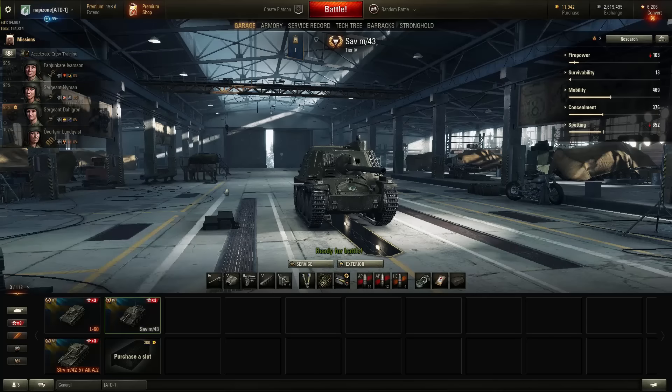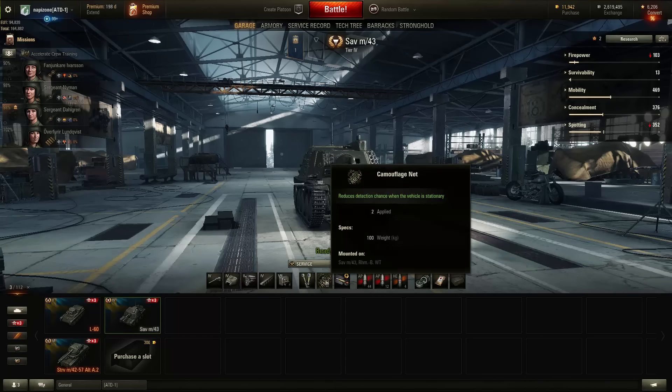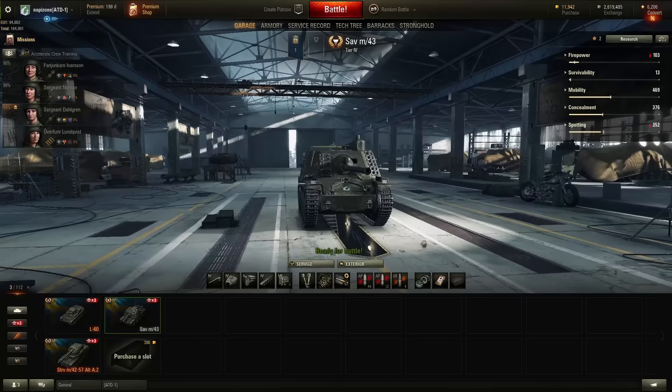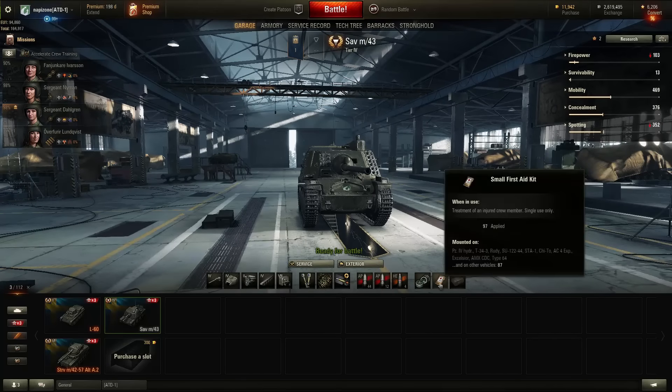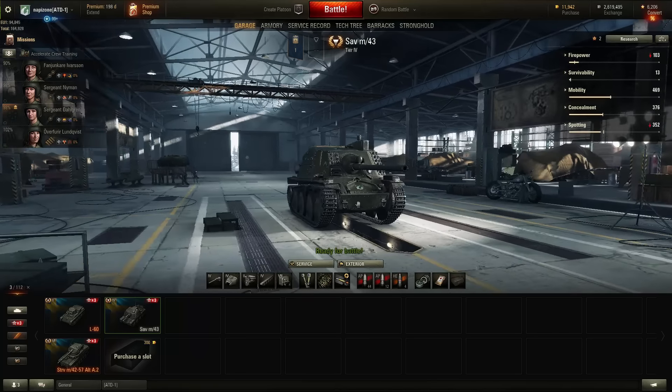The second step is the equipment. We're going to put the binocular telescope, which gives plus 25% view range — active when the vehicle is stationary, don't forget this. The camouflage net — also active when the vehicle is stationary. And the gun rammer for faster reload. The third step is the consumables: small repair kit and small first aid kit. With these combinations, you have to make the ace.